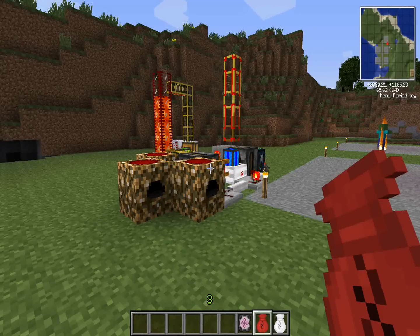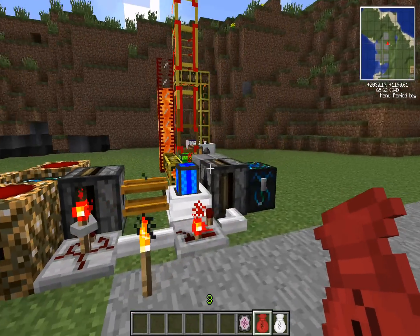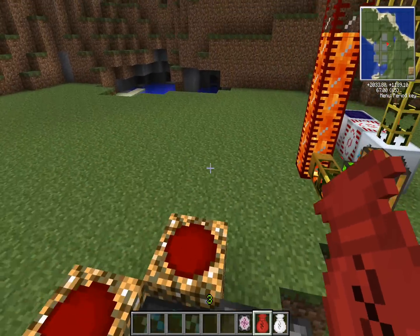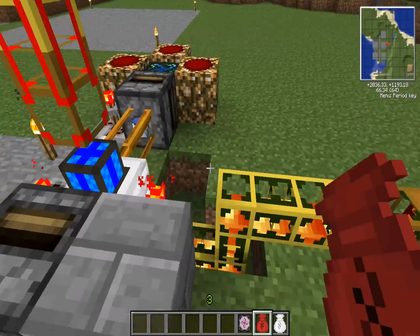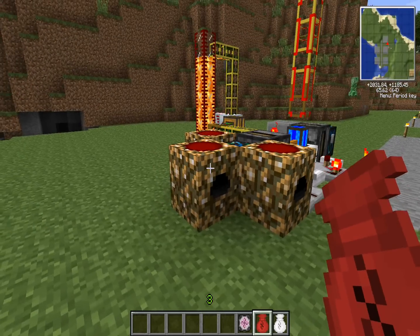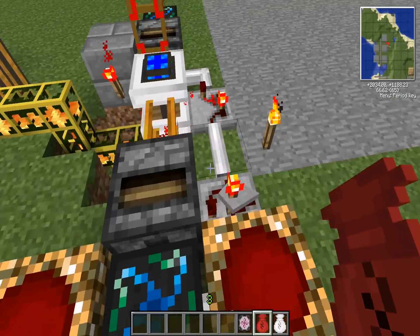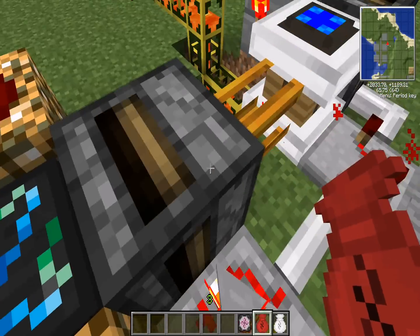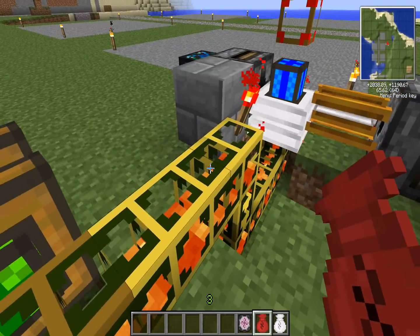Hello ladies and gentlemen, my name is QD Zeon. We're here because someone asked me a quick question about infinite power for your regulator. Currently within versions 3.0.3 and 3.1.2, deployers have actually been rather buggy for putting out things such as water, to actually put down water so you can use a pump for water. So we had to find a different solution.